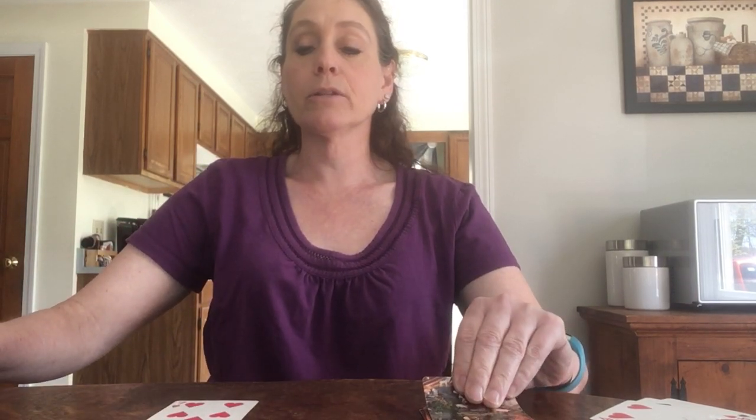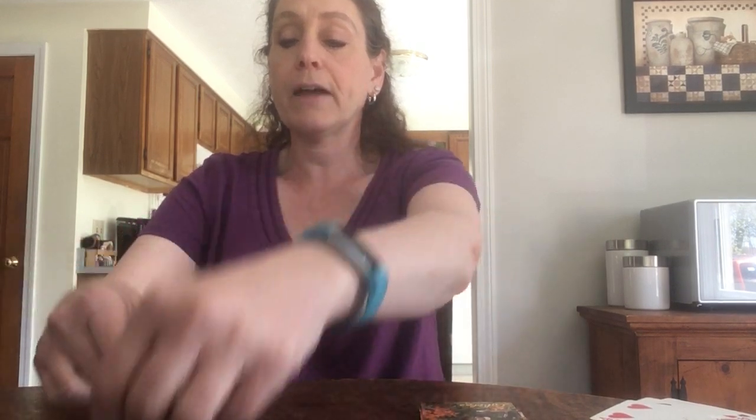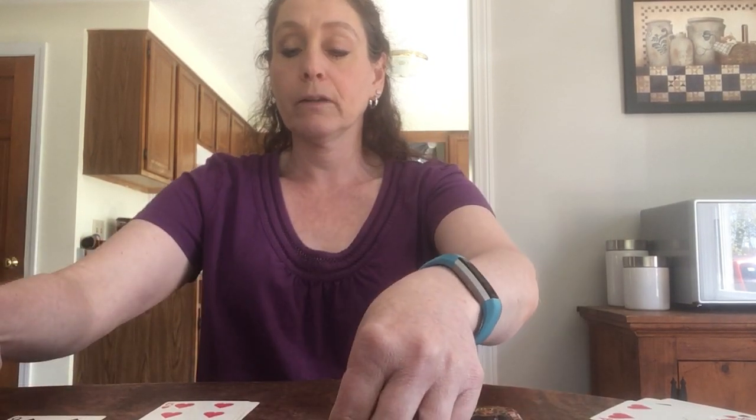One, two, three, flip. Fraction is one seventh — can't be slapped. One, two, three, flip. Fraction three fifths — can't be reduced. One, two, three, flip. Five, six — can't be reduced. One, two, three, flip. Nine ninths — slap! Nine ninths can be reduced. Each can be divided by the number nine, making the fraction equal to one. That person gets them.